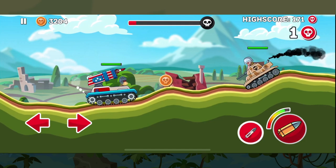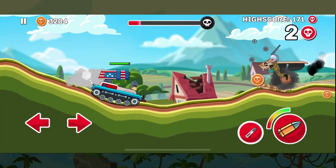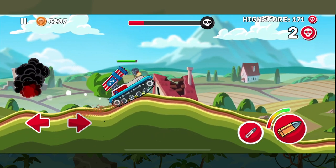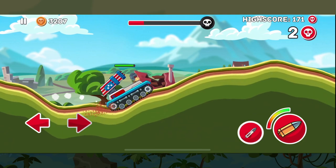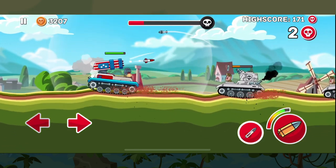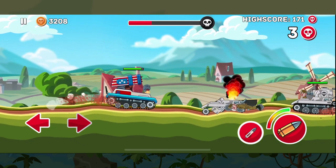You'll also notice that a direct hit will do the most damage. However, should the missile hit the ground, it does detonate and produces a small white circle which explodes outwards, doing damage to any tanks in range. So mostly you'll want to be doing direct hits, but if you miss and the missile hits the ground you'll still do a little bit of damage to enemy tanks. This is great for taking on multiple waves of enemies at once.